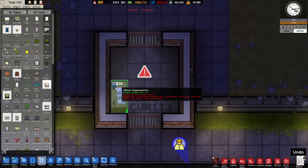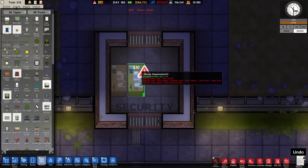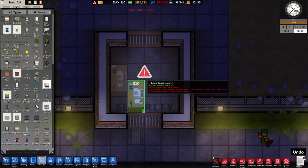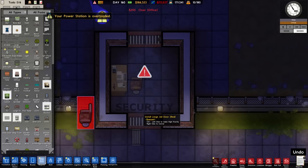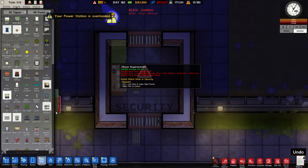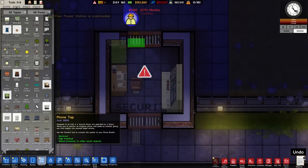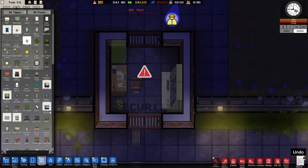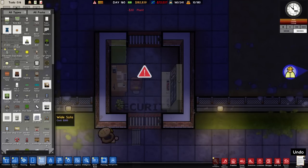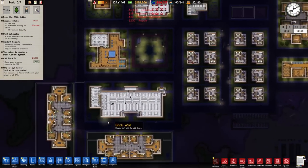In terms of objects we need a desk, an office chair, and a filing cabinet. We can also place in all the monitor stuff. Let's centralize the desk, go for an office chair, a filing cabinet, and most importantly the CCTV monitoring station. Phone tap could be good too — I might save that for our actual proper security area room. Get a nice plant inside and that'll do it. We'll clone the rest.